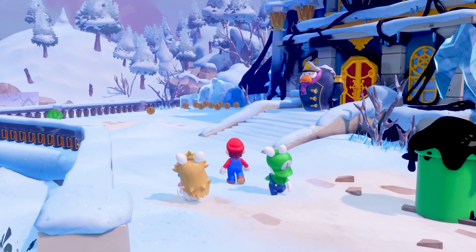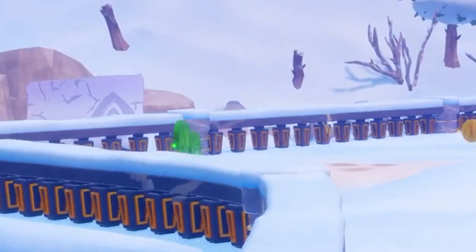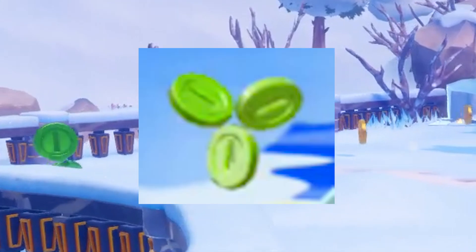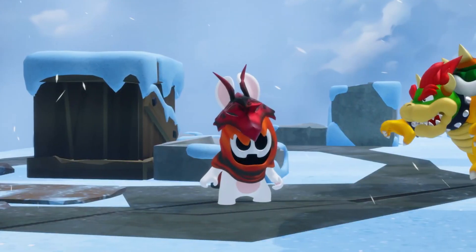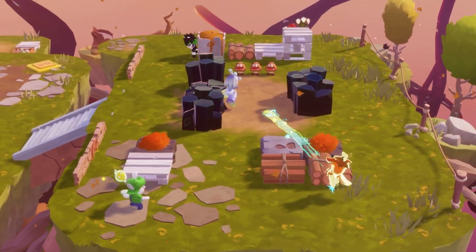If you look off to the side there are a bunch of green coins floating in the air. Given that they are arranged and look almost identical to the green coins in New Super Mario Brothers U, their function is likely similar — awarding an extra life or power-up if a set of green coins are collected.